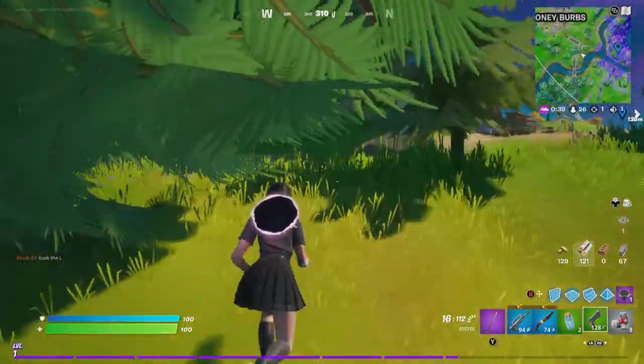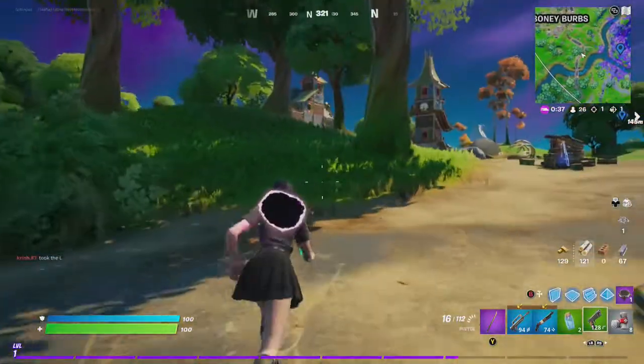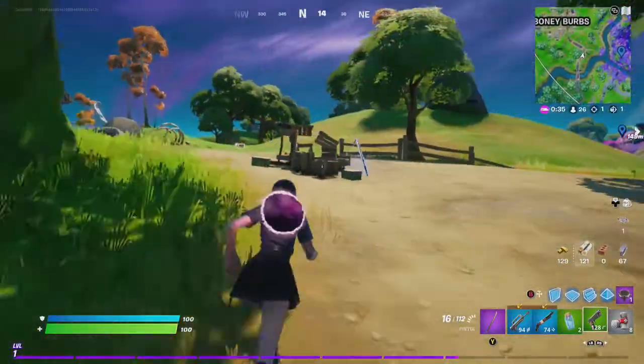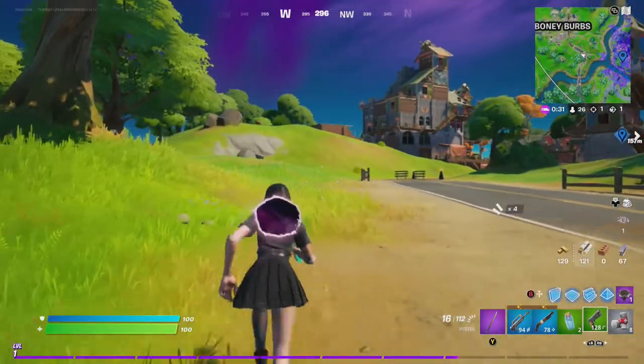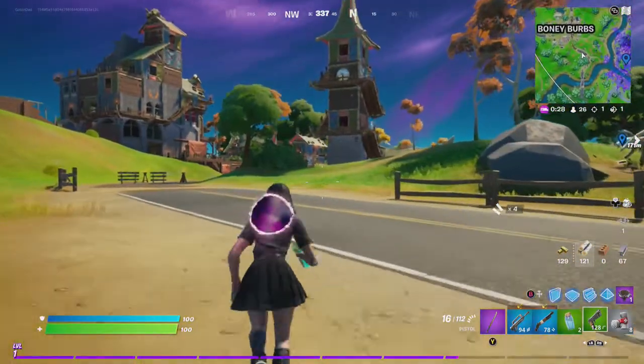Hey friends, thanks for joining us here today. Today Goblin Griffith is going to show you how to deal damage to an opponent from above. Alright, this is quest number 3 in Dusk's quest line here.